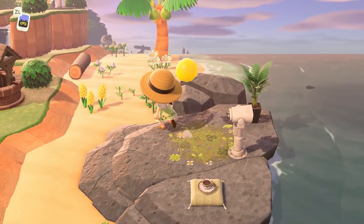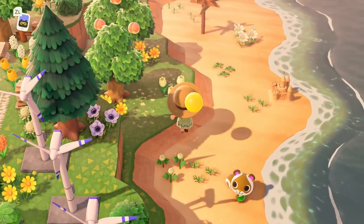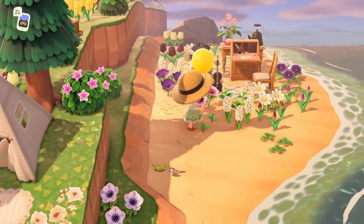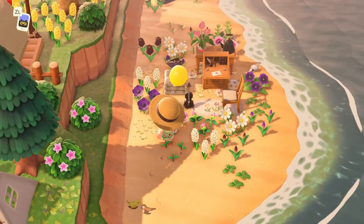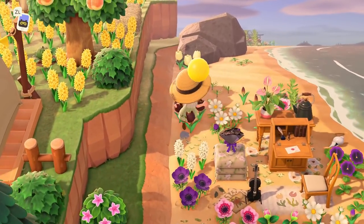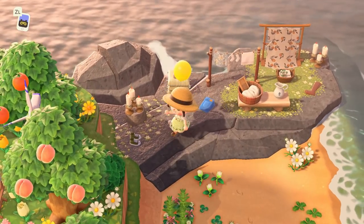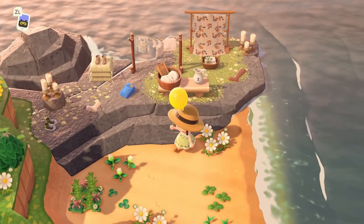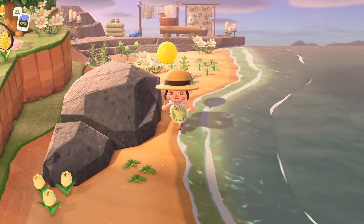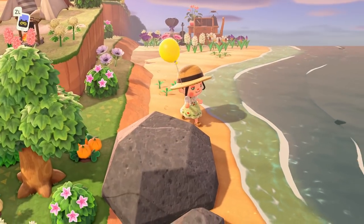Down here we have a bit of a writing and music area. I really like that Taylor is using these black customizations of furniture — I wouldn't really think to use that, but I think they add a bit of contrast and work really well. Then we have an adorable little laundry area over here — using that kimono stand is a really smart idea because you can bring a pattern into it and give it more of the aesthetic your island is going for, which I really like.